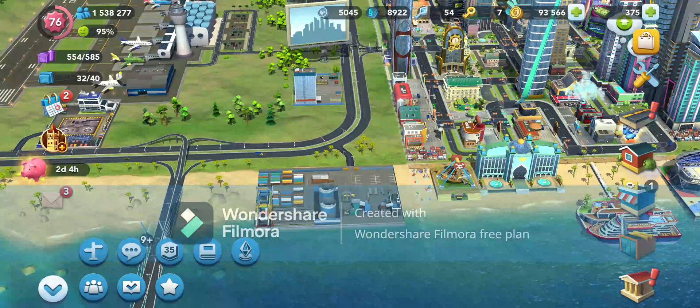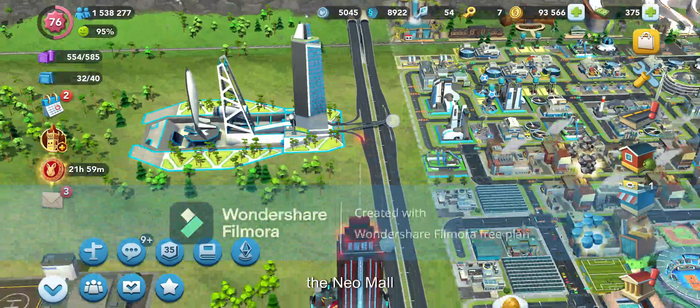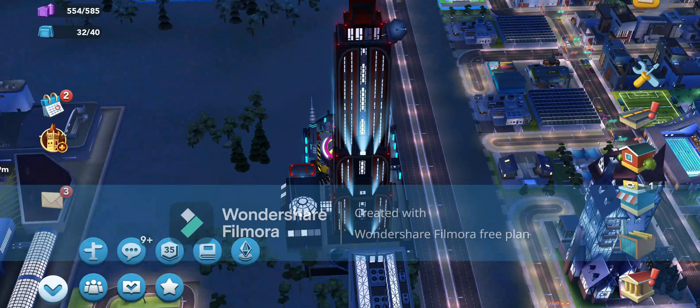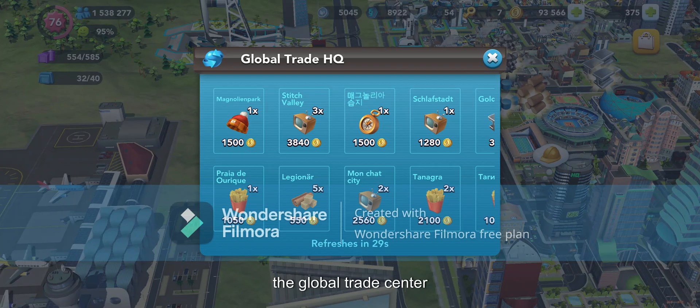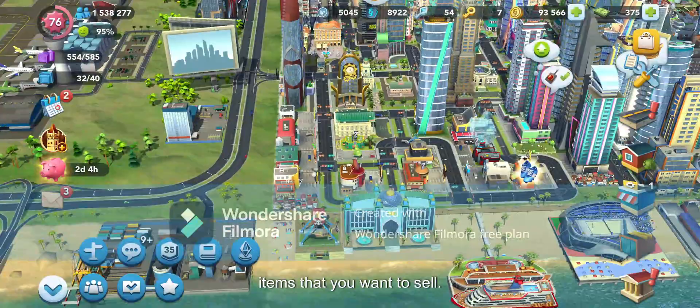You can see across the top and also beaches which can be unlocked with special beach items. They're developed to increase nearby populations. Features I have unlocked include the cargo ship port, the Neo Mall, the View Disaster Tower, the Global Trade Centre where you can bid on items other players are selling, and the trade depot where you can upload items that you want to sell.